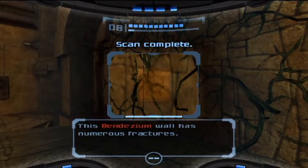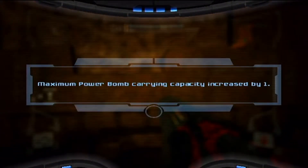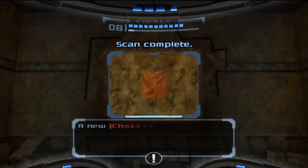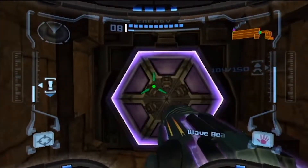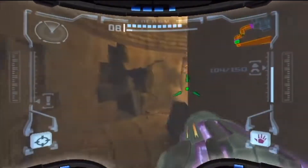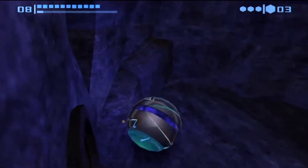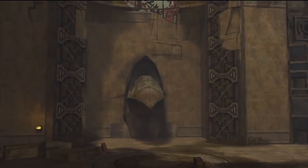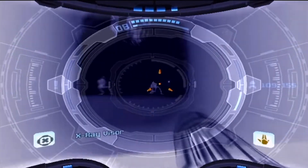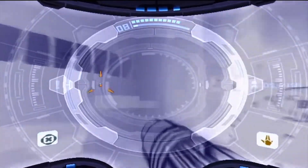Anyway, this thing right here is Bendezium, so we gotta blow it up with a power bomb — you know the drill. And there's lore here too — this one can be missed really easily unless you're going for all the upgrades. I think this room has one of the easiest-to-miss upgrades. When I did my let's play I walked right past it every time. It drives me nuts because it's so well hidden — you wouldn't think in that set of bushes there's a morph ball tunnel. It's very well covered up, and even if you walk there you still can't see it; you have to go morph ball just to know it's there.